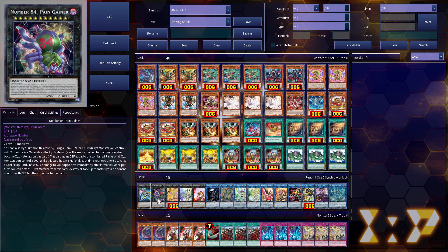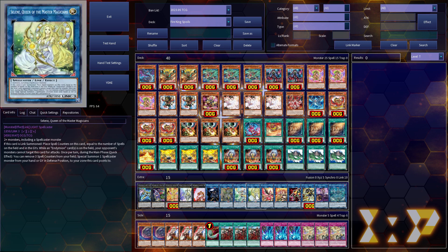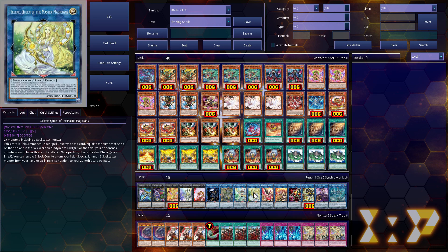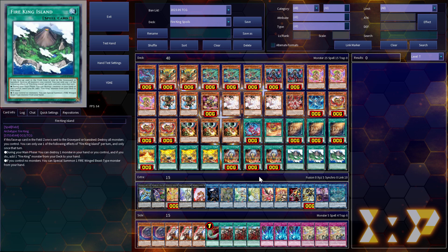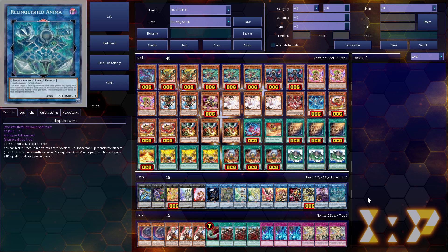For the extra deck: Zeus, Pain Gainer, one Eternity, Tigerking, Underworld Goddess, Access Code Talker, Appaloza, Selene — which is very nice now because Diabal Star and Heat are both spellcasters, so you can easily make Selene, summon one back, use its effect to set Sinful Spoils, get to Ponix, get to Viking Island, and start your engine. One Phoenix, Hiita, Sunlight Wolf for recovering advantage during your turn and the opponent's turn. SP Little Knight is an amazing card. IP Masquerena, and Enema to punish people who put cards in the wrong zone.